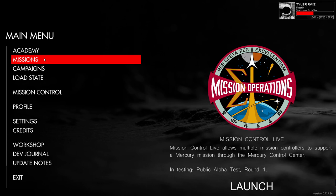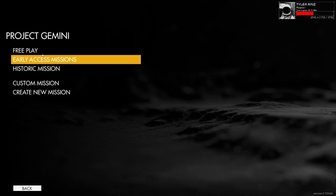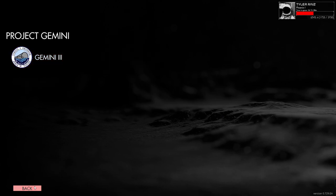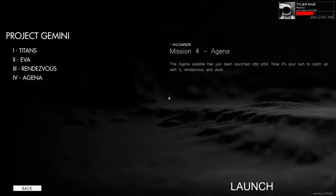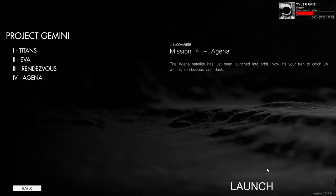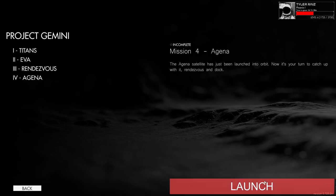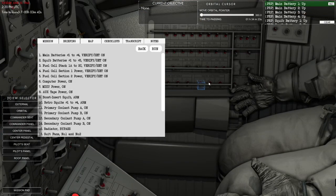Hello everyone, and welcome back to Reentry, which is a space simulator game currently in early access that allows you to directly control the Mercury, Gemini, or Apollo spacecraft, involving a whole lot of flicking of switches and manipulation of computers. In this case, I wanted to try out docking Gemini to an Agena, and so this is primarily a docking video.